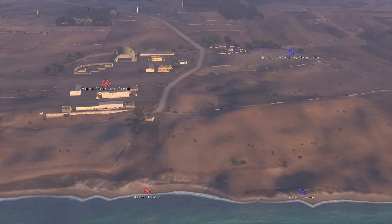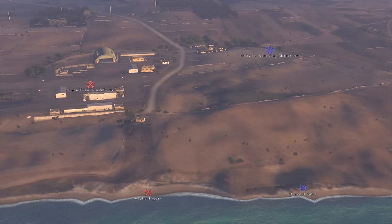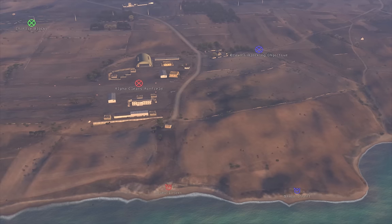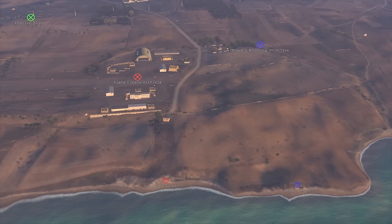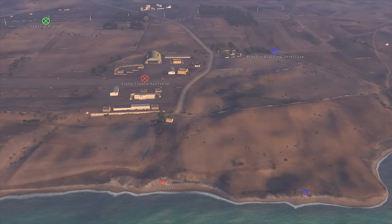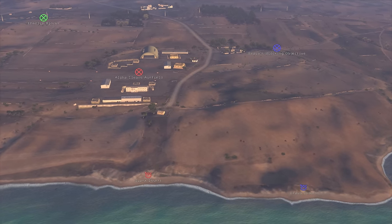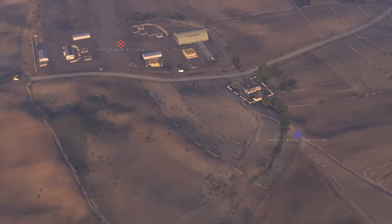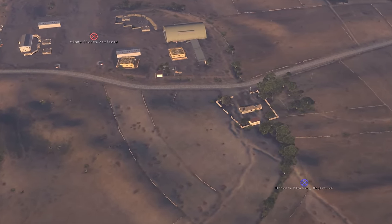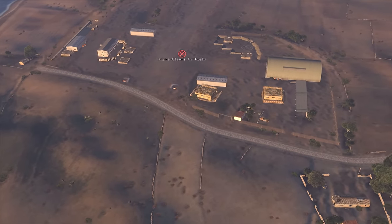Today's focus is a platoon-sized assault on a heavily fortified enemy airfield. The full scenario involves a Bradley platoon, an infantry platoon, three well-armed boats, an AH-6 flown by me, and an MH-6. We'll be focusing on Alpha and Bravo squads from the infantry platoon. Charlie will be acting as a blocking element some distance from the airfield, and the Bradley platoon will be likewise engaged. The action spans roughly 17 minutes of time in-game, starting at 5:36am.